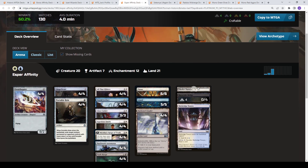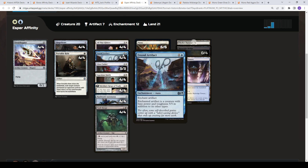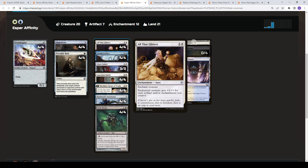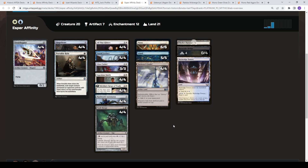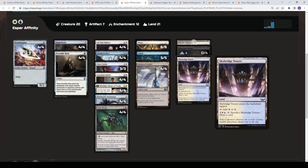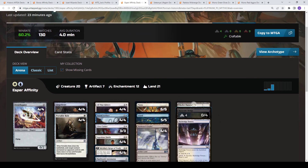Then we go to Esper Affinity — another artifact-themed deck. This version is not on the Retrofitter Foundry plan, but it has a number of artifact themes and is really built around Ensoul Artifact and All That Glitters to give big bumps. You have Vault Skirge, which gets the bonus of flying and lifelink and can be cast for one mana. You have unblockable with Gingerbrute, and Patchwork Automaton has protection and ward. You can put Ensoul Artifact on Darksteel Citadel to make an indestructible threat, and you also have Razortide Bridge as another indestructible artifact land. This deck doesn't appear to have any rares — a completely free-to-play historic deck with a 60% win rate, which is pretty sweet.